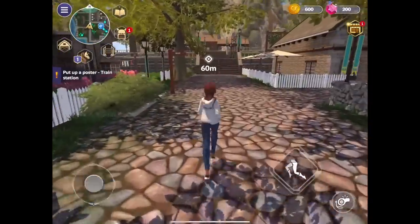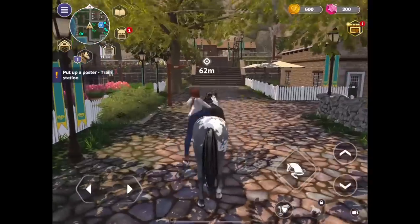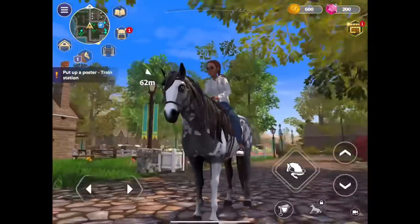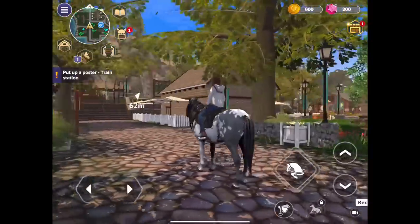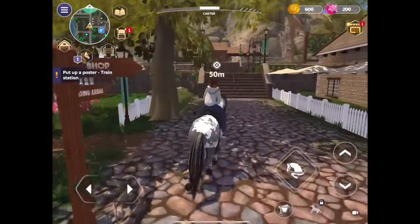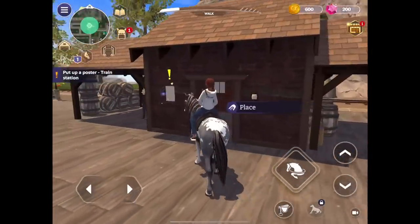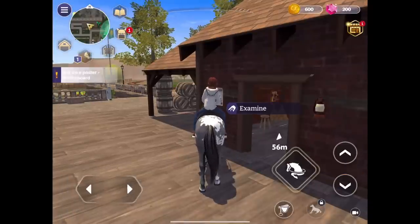I'll just whistle my horse — that was painful! At least I can get on the horse easily and whistle for it. There's a free camera option — oh nice, I didn't know that! That's really cool. Here we go, up the hill. I think I'm getting the hang of this! Now the notice board — where's that? Oh, it's down there. There's a thing in the way. Okay, I'm going to jump off here like my life depends on it.